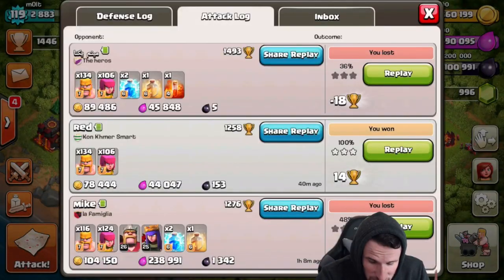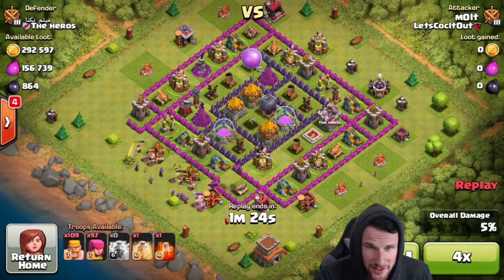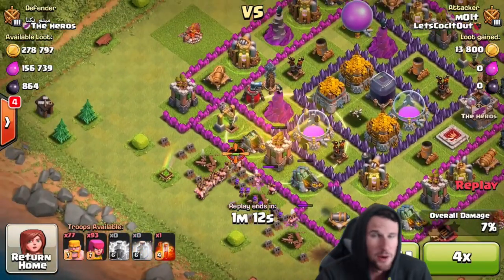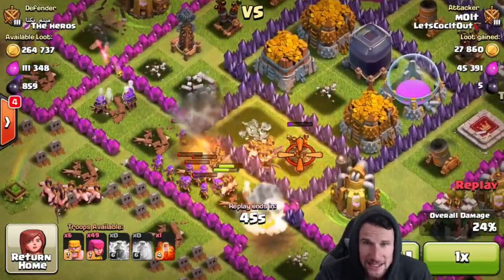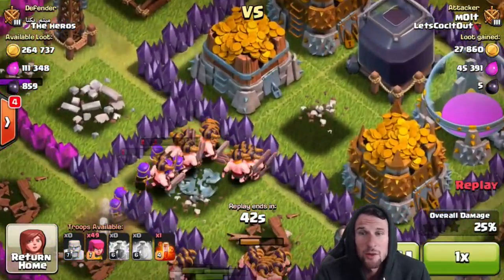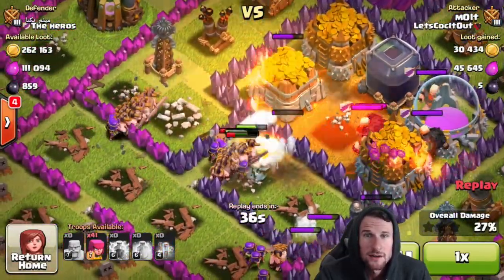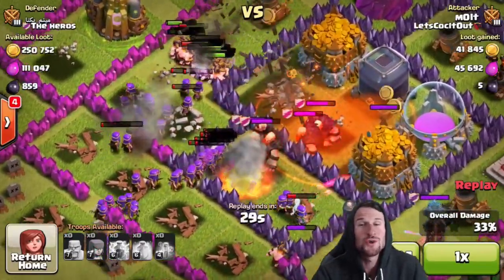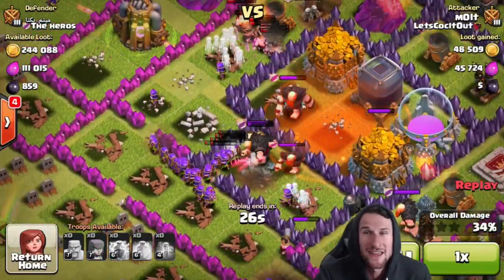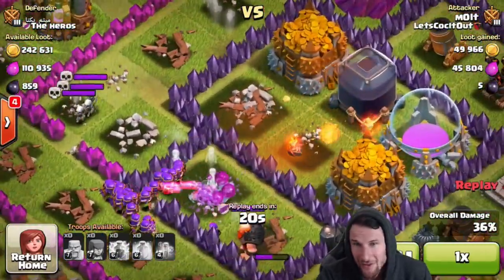We've got to see why the barbarians just ran around the side, because that is not what I told them to do. What a waste of those lightning spells — both of them are wasted now. Look, it was perfect right here, that's exactly what I wanted them to do. But then why would they just leave? The game should calculate that there's one more second on that wall and they can break through, instead of having them go all the way around and die.